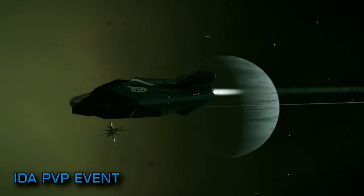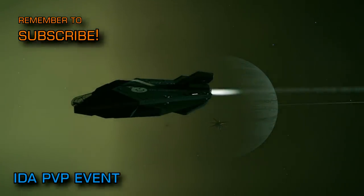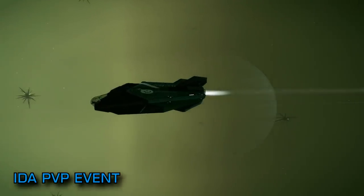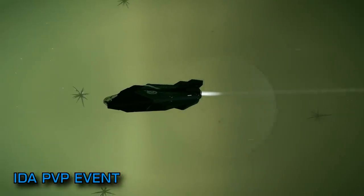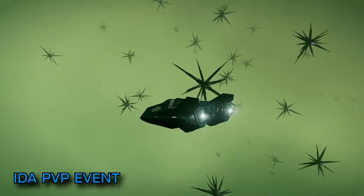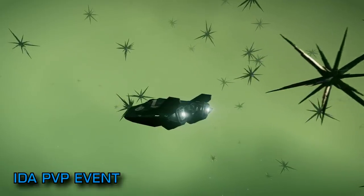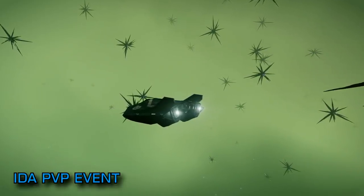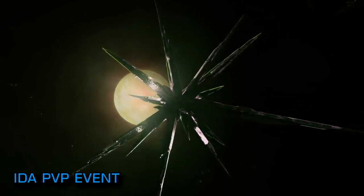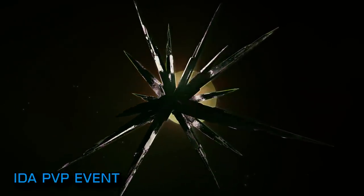Operation IDA, the player-run organisation dedicated to repairing stations attacked by the Thargoids, announced this week that they are hosting their own beta blowout event. This weekend participants are being invited to jump into one of two IDA run fleet carriers with their own choice of combat capable spaceship. At a designated time the carriers will then jump to a system that contains notable stellar phenomena where participants will be invited to battle it out. The event, entitled Beautiful Death, is taking place in the beta, so it's completely consequence free and open to everyone. Details on how you can join are linked below.